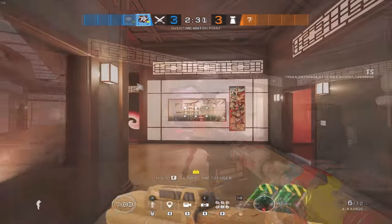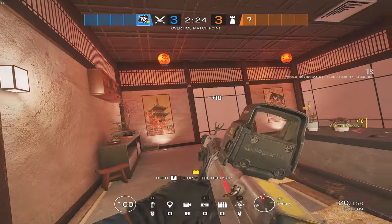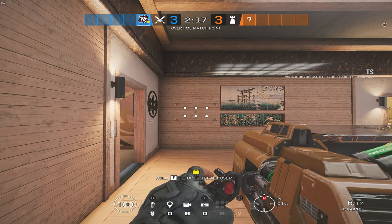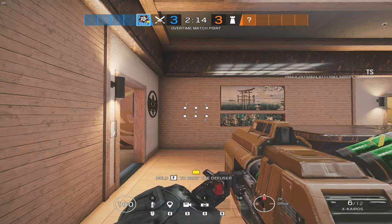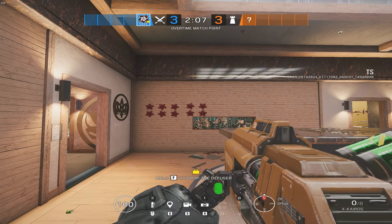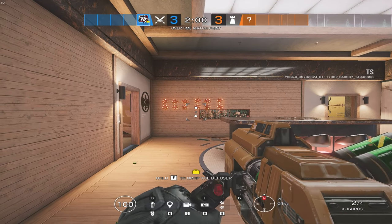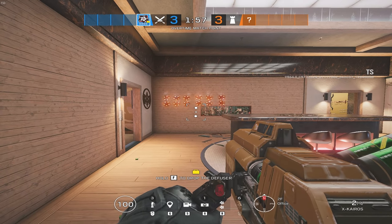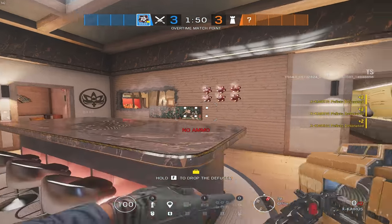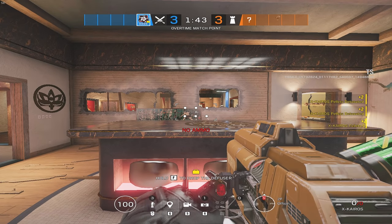Next up is the Hibana change — sort of a rework, more of a buff in my opinion. She's gaining the ability to shoot all six, four, or three of her Hibana charges in different firing modes. This means instead of wasting all six pellets on one hatch, you can switch to only shoot four pellets, saving two for another wall. This makes Hibana the undisputable hatch queen. I don't really see any negative drawbacks — I think it's a pretty cool change.